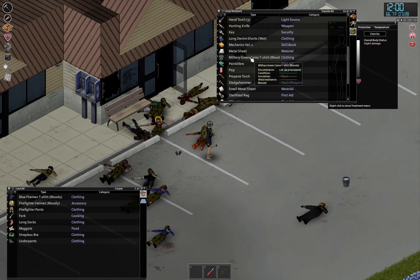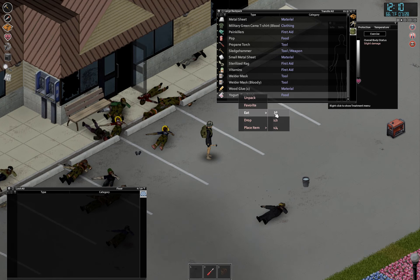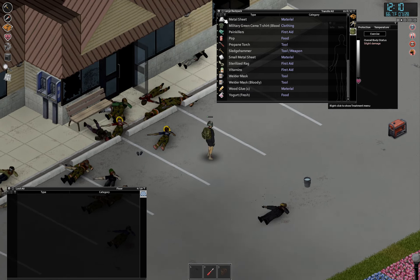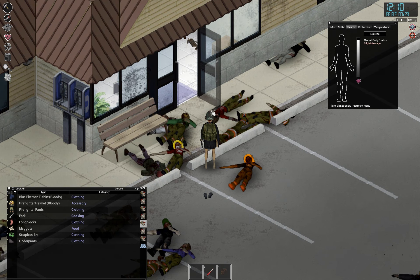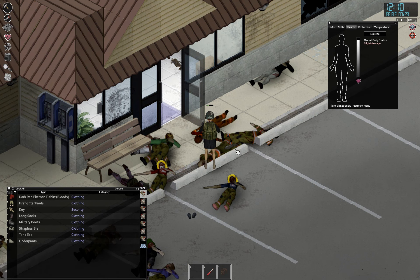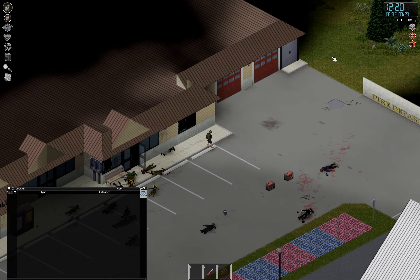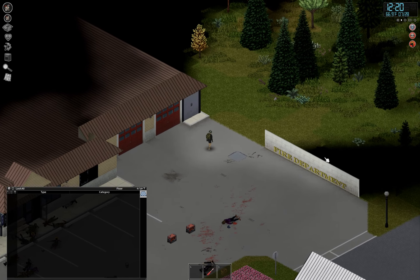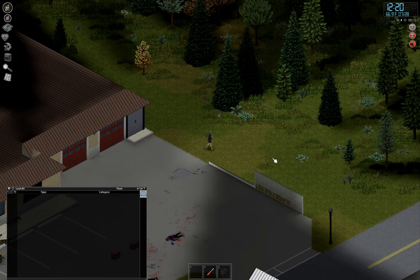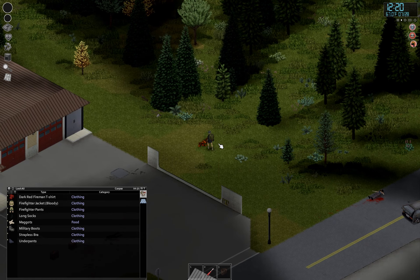I'm also going to need some food — running low as usual. Do we even have any? We got some yogurt which is still fresh, that's good. I'm just going to start grabbing these corpses. It's quite a bit of work but I don't want to leave these things sitting here rotting away. I'll just put them over here and pile them up.